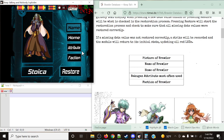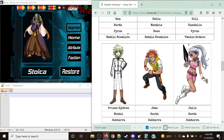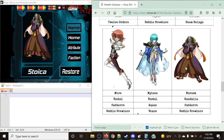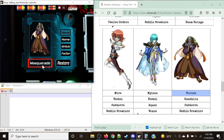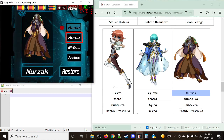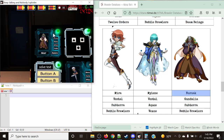So we have name, home, attribute, and faction — the exact order we need. Scroll back down, and now all we need to fix is the name. We need to get to Nurzak. Set it there. Nurzak. Gondola and Subteria and Battle Brawlers — everything is set to its place. All you simply need to do is set it and hit Restore. Data restoration successful, and we're good to go.